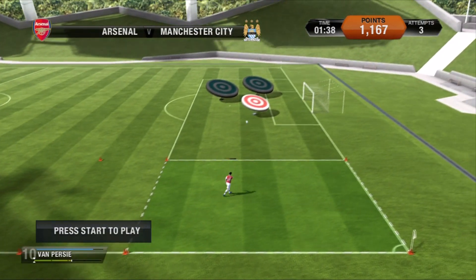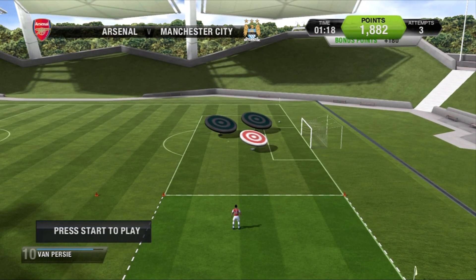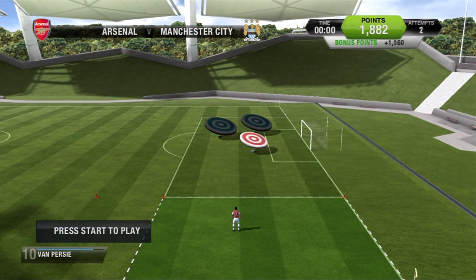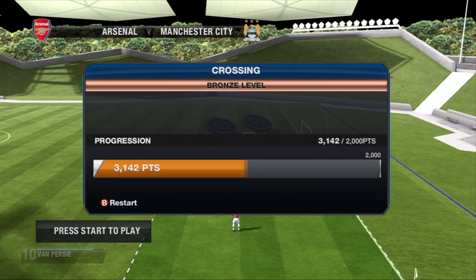Let's see here — there's a nice little chip and cross there. 715 points for that one. How much did I get there? This one is obviously all about hitting the bullseyes because there only are those three targets. Target's two hit. Let's see how much I got there — 3,142.